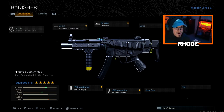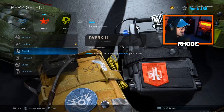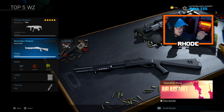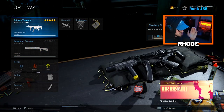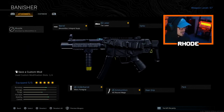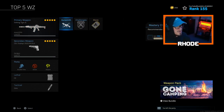I absolutely love it as my primary. I don't have a secondary — at the start of the match I will always run Overkill, and usually I have a Kilo or a RAM depending, sometimes a sniper depending on what I'm feeling. I'll show you one weapon at a time, and that is the MP5 with this setup right here: FTac Collapsed Stock. The next one in the top five Warzone is the Kilo — it's my baby, I love this thing.